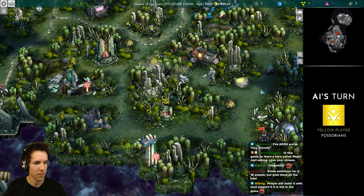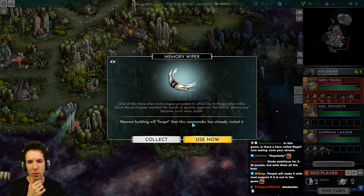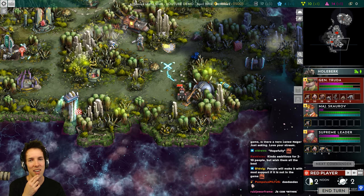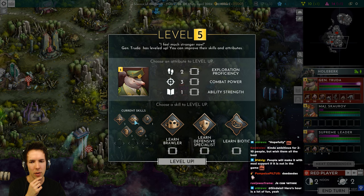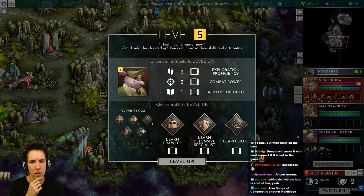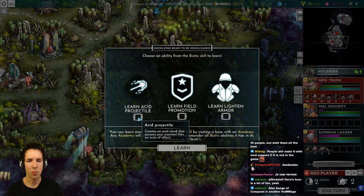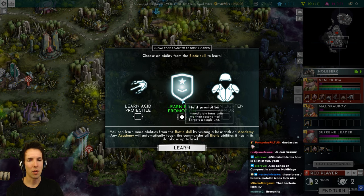Let's play a little faster. Memory wiper: nearest building will forget that this commander has already visited it. So you can double dip on a building — an interesting concept I've never seen before. We're level five. Doesn't that mean we can upgrade one of our skills? Choose a skill to level up — we'll just do biotic then, and combat power.